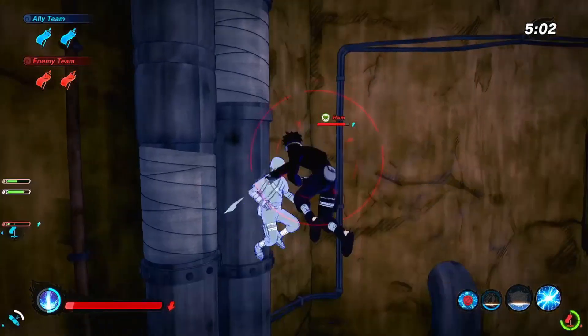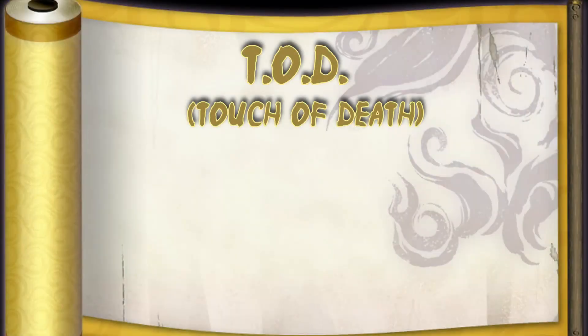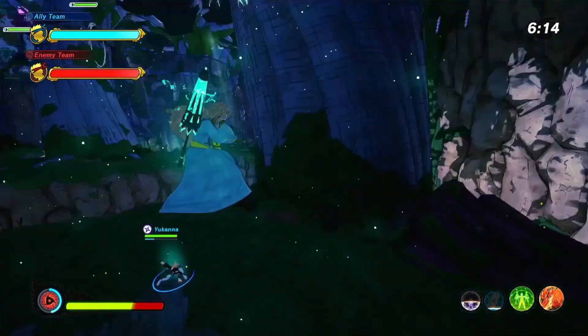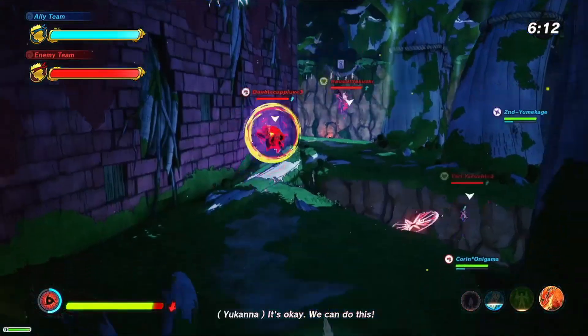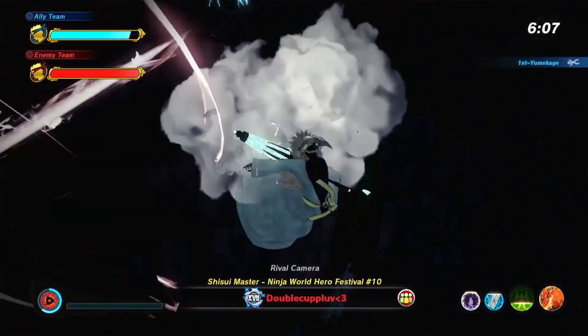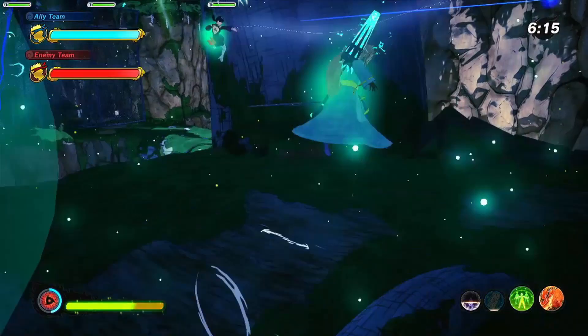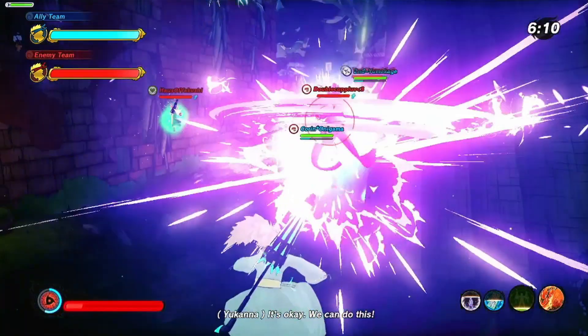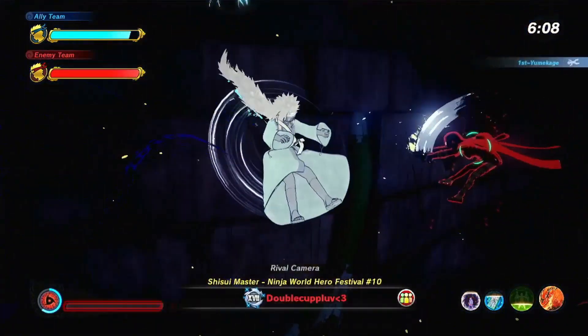Similar to that but not quite the same is a TOD, which stands for Touch of Death. This is also something that is inescapable where you can defeat your opponent, but it means it's basically a combo where as soon as you touch your opponent, they can't escape from it and you can defeat them without them being able to get out of the combo. You can start with their full health, get the first part of the combo off, and if you're successful, they'll end up dying by the end. So it's not a One-Shot, but it works the same way — you can't escape it once they start it. But it requires more skill than a One-Shot usually.